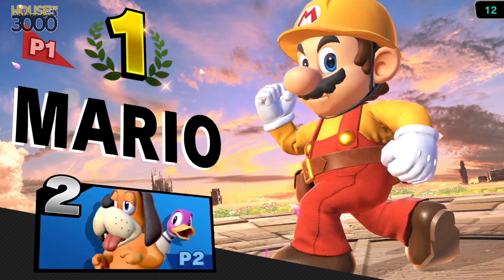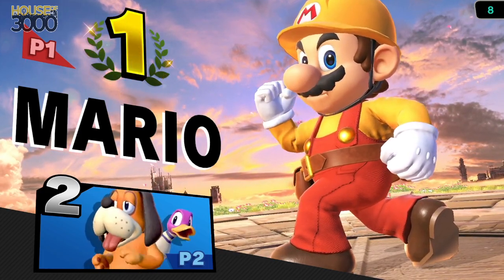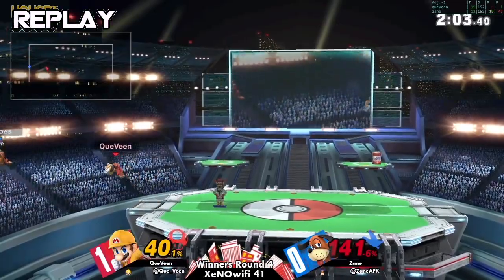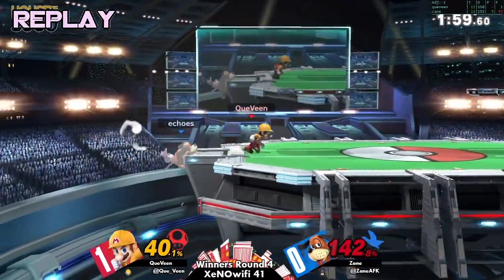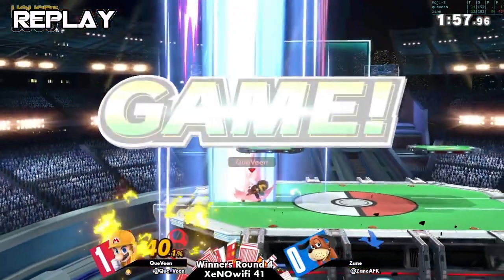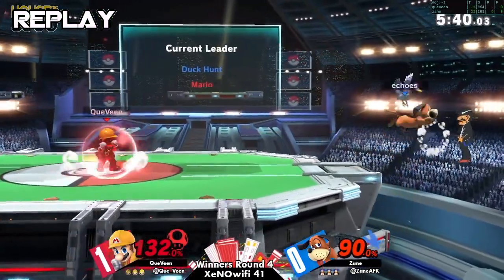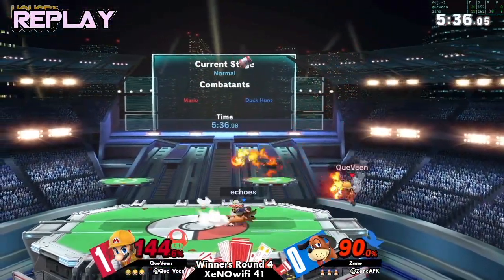Honestly, that was a mixture of lag spikes. It felt like something was happening — it's part of Mario's route to punish roll on ledge. But as you can see, the drops were coming from Zane, and it just made things really uncomfortable. Zane will be taking a dip into the loser's bracket. Kavine moving on 2-0 into winner's quarters.